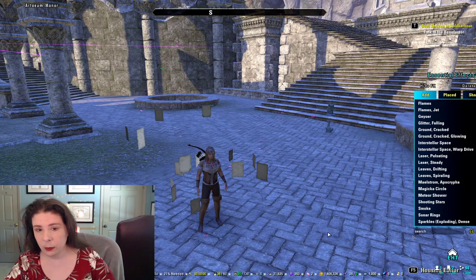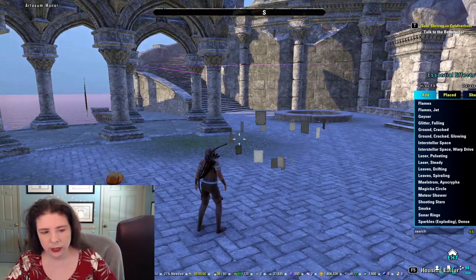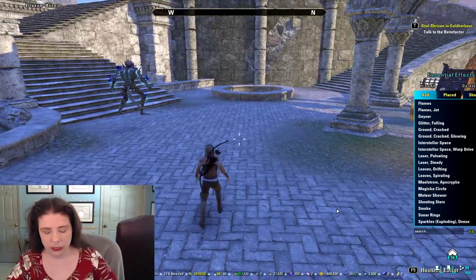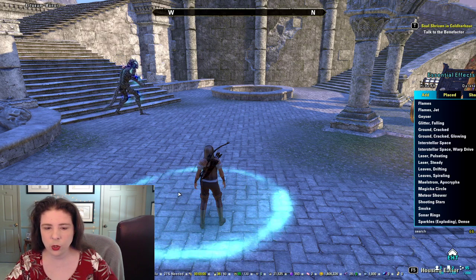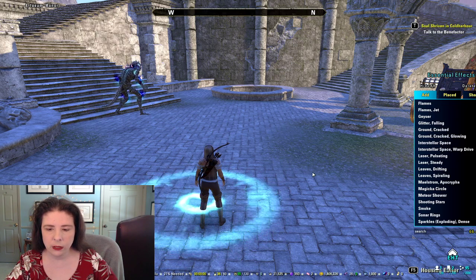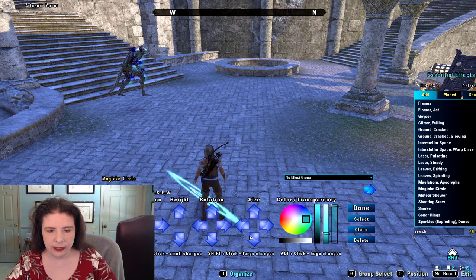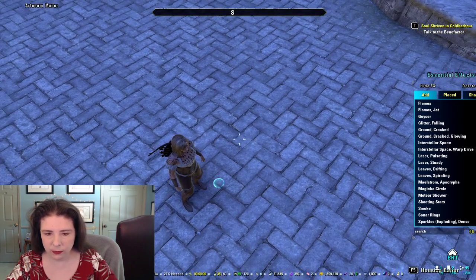One of my other favorites is Apocrypha — it's just paper, like a maelstrom of paper. I thought for the longest time that somebody had animated this. I didn't realize it was a simple effect, and it can be really awesome in magic-y rooms full of magic gone awry. Then there's magical circle — you can see it used on buttons to draw attention to them, or on DJ tables to make things stand out. You can make it really small, like the size of a button. You move things with the mouse and use the arrow keys.